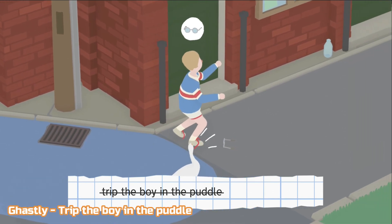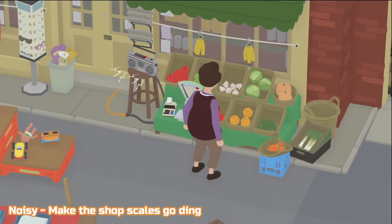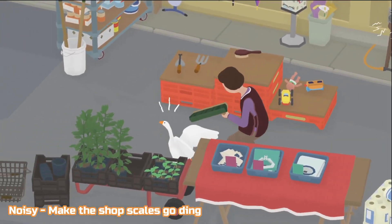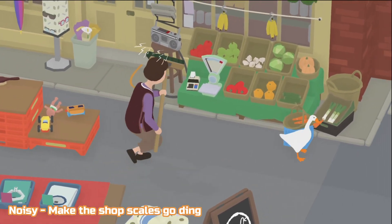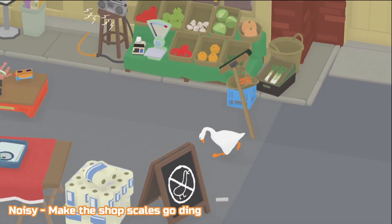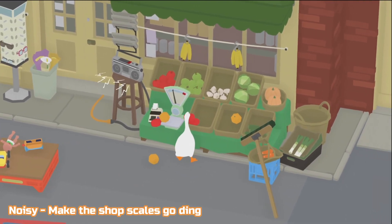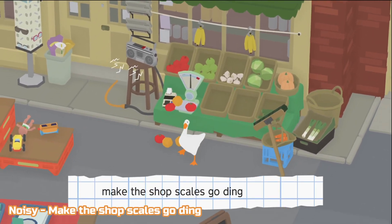Still in High Street, we have Noisy — make the shop scales go ding. This one is definitely the easiest when you're able to lock the shopkeeper in the garage, which is what we're about to do. It will give you full reign of her wares and be able to put things on the scales — you'll probably use fruit or vegetables. So get her attention, steal anything, take it into the garage, she'll follow you in, and you'll be able to lock her in. Now you can throw as many things — tomatoes, oranges, whatever you can. They do kind of fall off at the same time, but you need to get four of them on or near the scales. Just kind of move them around and eventually we've got four on there and got the trophy.